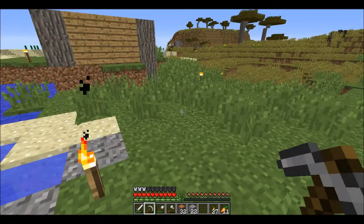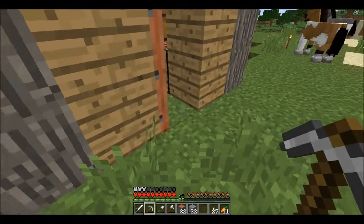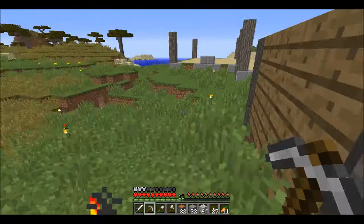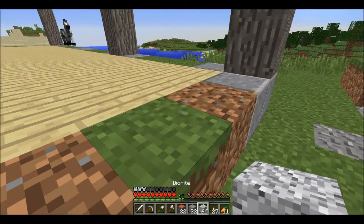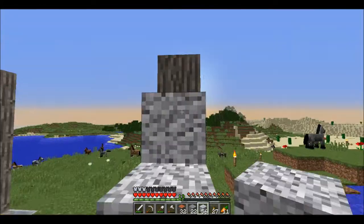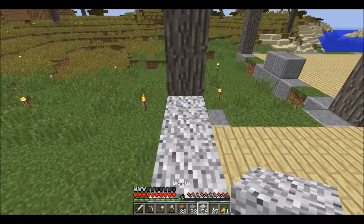For the walls I was actually thinking — usually I just use clay, some color, because I just think they look good. But we don't have that — I haven't found a mesa yet. So I'm just gonna use the diorite instead. I tried the textures out in a creative world and I thought that they kinda matched and looked good.